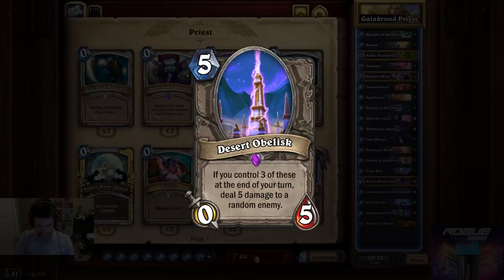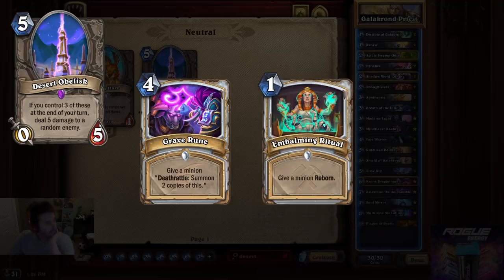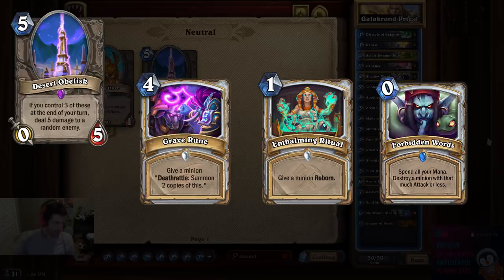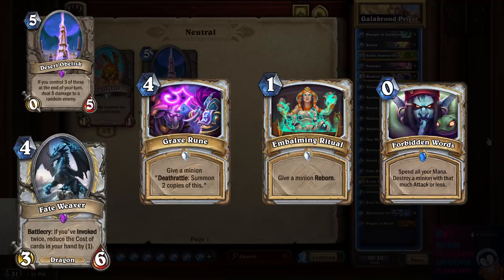The combo we're going to try first is Desert Obelisk, Grave Runes, Embalming Ritual, and then Forbidden Words it to make all of the obelisks pop out. That only makes three obelisks dealing a measly 15 damage. So we're gonna do it twice, thanks to the discounts from Fateweaver. If we're using a Galakrond Priest-like deck, we can get all the mana we need to do this normally 20-mana combo in one turn.